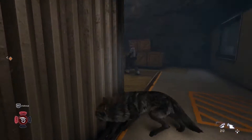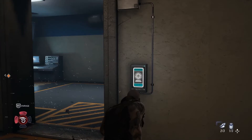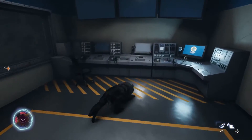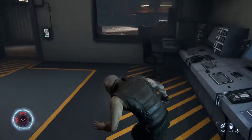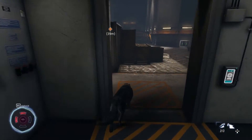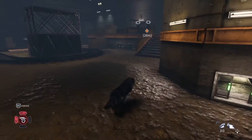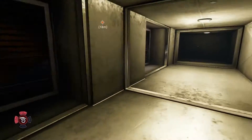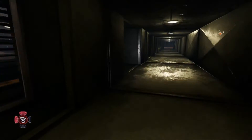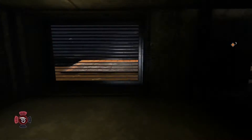Oh no. How am I going to deal with these guys? Maybe we can mess up the computers a little bit, turn off the camera. Looks like there's another entrance — let's sneak in here. Don't know where this will take us. Okay, so this takes us under the stairs, or over here. I'll come out over here.